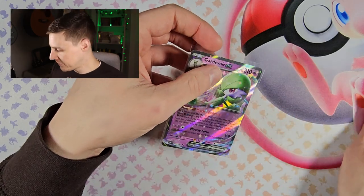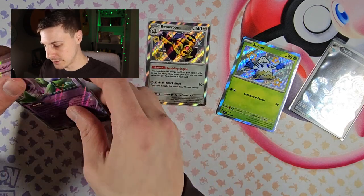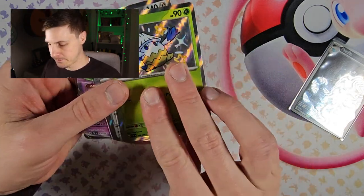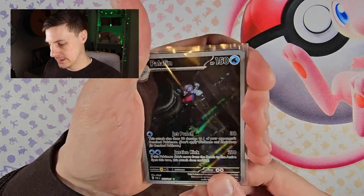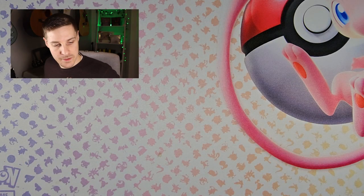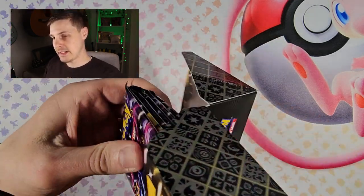So from the first bundle, our pulls are: Gardevoir EX, shiny Ravaroom, shiny Snowy, and the Palafin. Let's get into the second bundle and see what we can get.